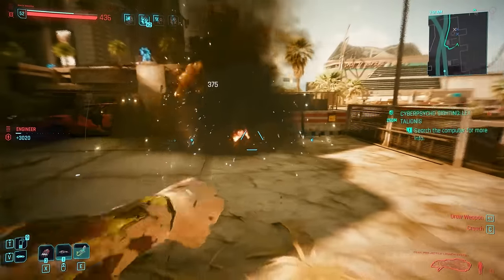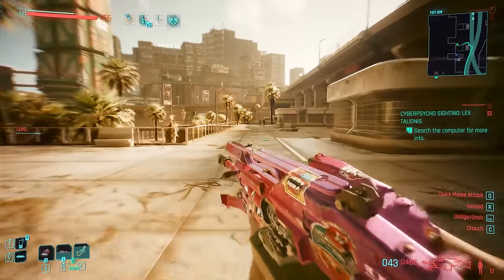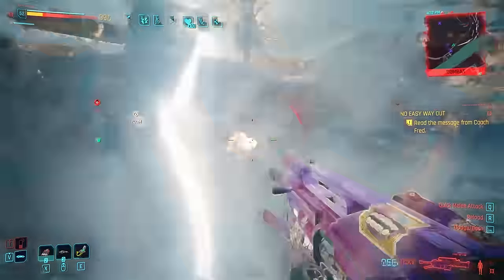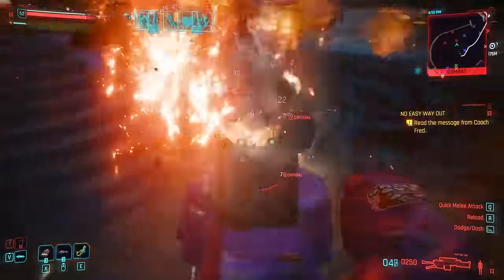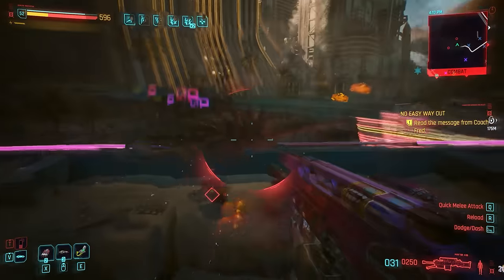We also have the projectile launch system which, with the relic skill tree, can now be completely overcharged, dealing a ton of damage and unleashing even more rockets. They are extremely powerful this way, plus the cooldown is very short.